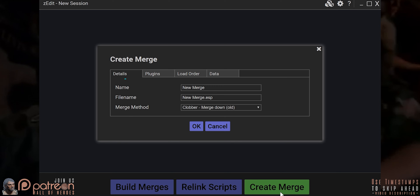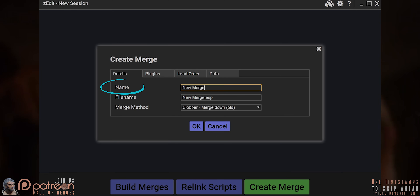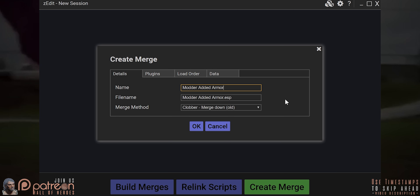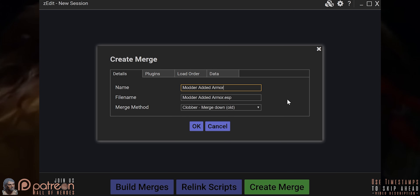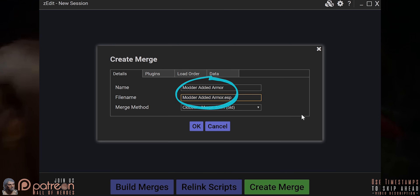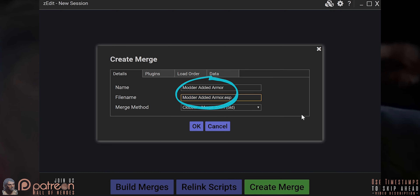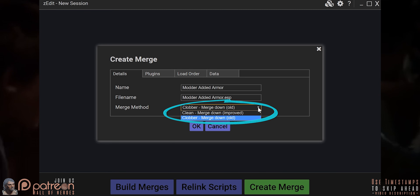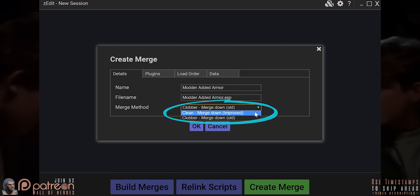Create Merge. Name — put something here that makes sense so you know what it is. I plan on merging a few armor mods together, armors that don't exist in the vanilla game — modder-added armor. File name has auto-changed based on the merge name; you can change it but there's no need to. Merge method: Clobber. Try the other method later only if you have issues.